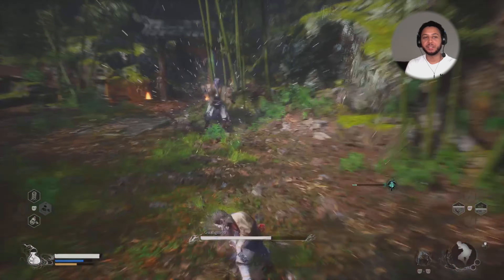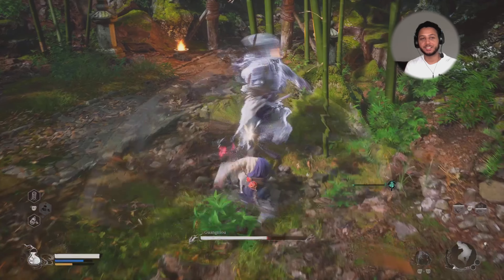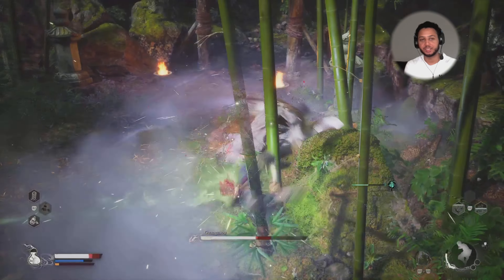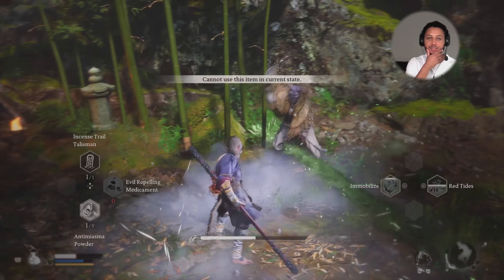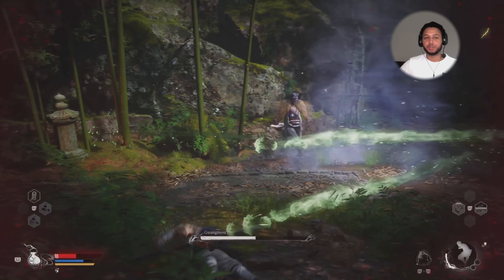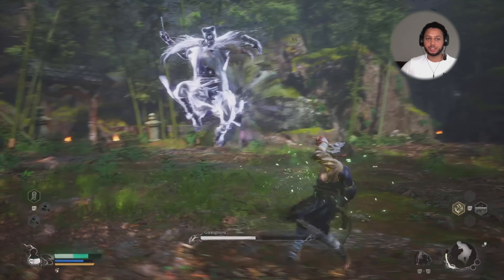So fighting Guang Mao — he does a spitting attack, very gross but it does damage, and he shoots a lot of projectiles and teleports a lot. This boss takes a lot of damage but isn't that hard to beat. I'm just really bad at the game. So he throws a lot of projectiles, just watch out for that.